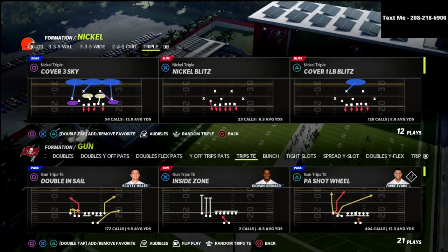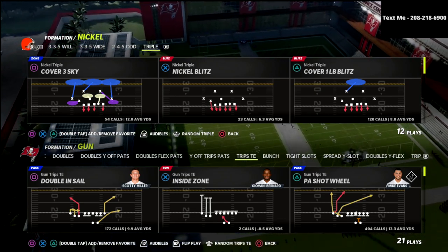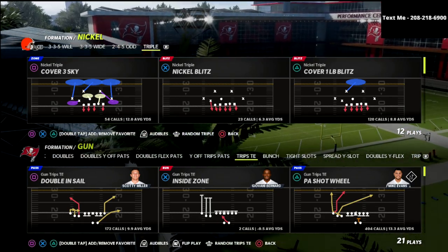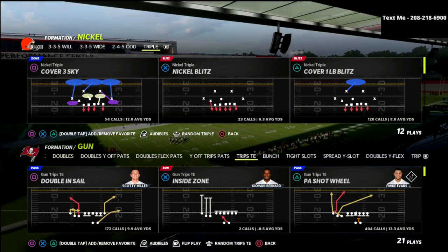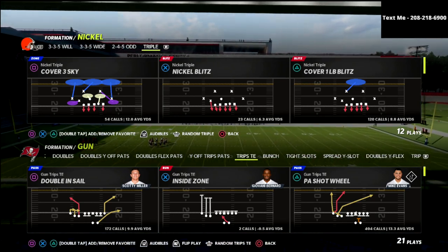The playbook I'm currently using is the Steelers playbook, because it has the 46 Bear, which I like for pro sets. If you wanted to, you could run this out of Chicago, or out of Baltimore depending on whether you prefer the 2-4-5 Odd or the 3-3-5 Odd.